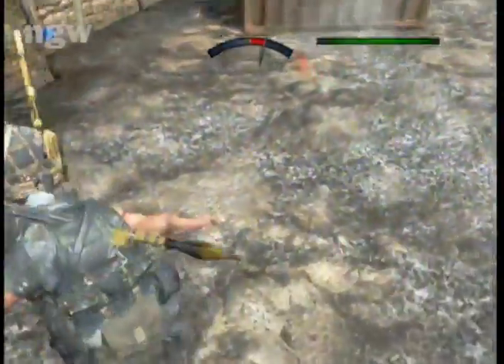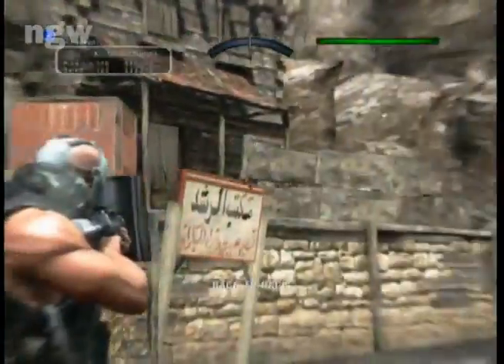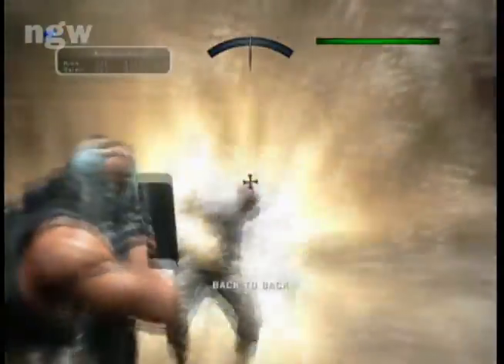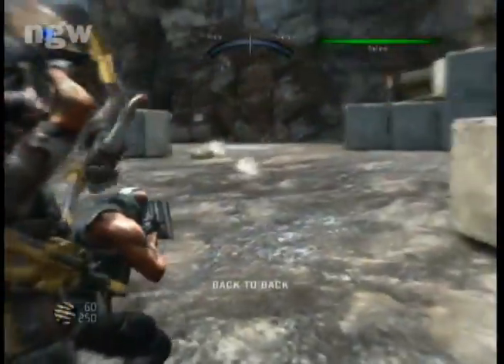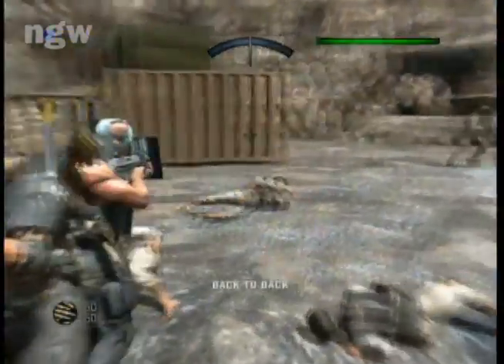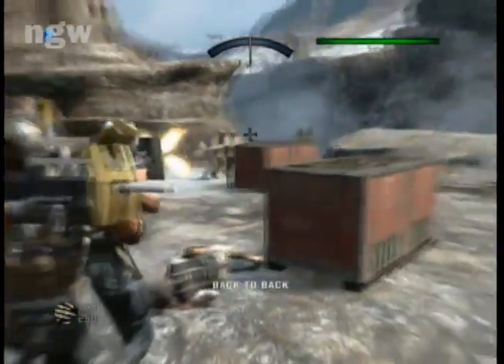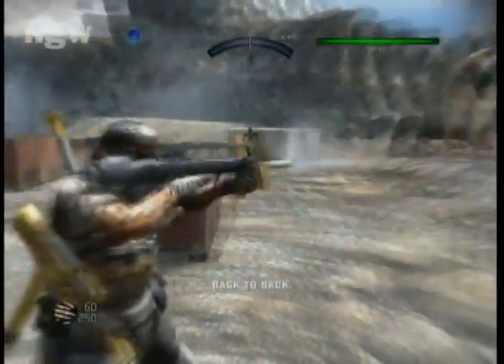As soon as you land you go back-to-back and you've got to shoot those suicide bombers quickly because they will mess you up fast. They're really easy to kill though — you just have to get one bullet into their chest and they explode, so it's not even really a challenge.